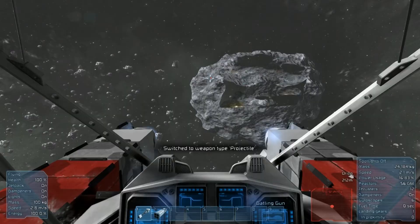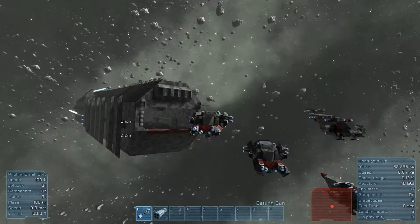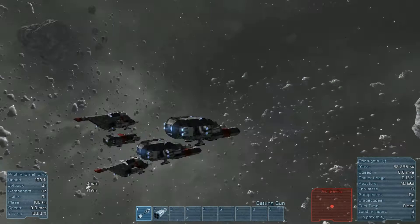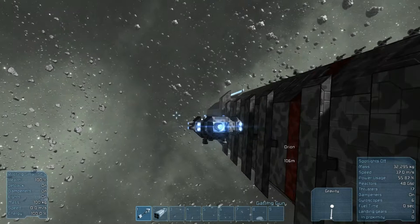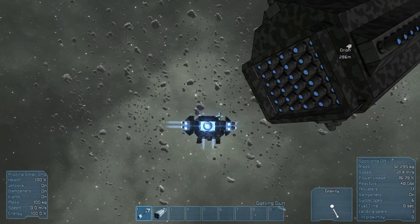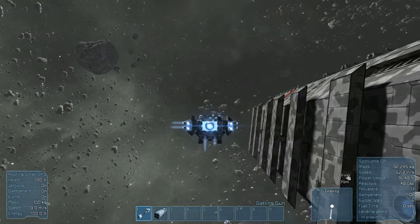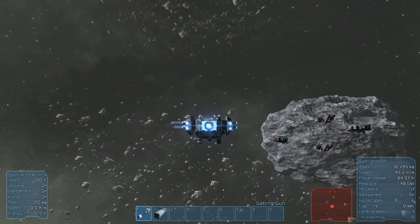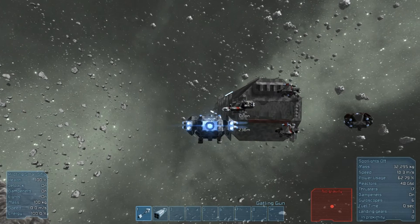Right now we have the fighter variant out. It climbs up in speed real fast — hop in the second one, Dan. We're going to do a quick formation run around the Orion. Dan had a random disconnect, so I'm going to do a quick run to show you how fast this thing is. Once it gets going fast, it is very maneuverable for a small fighter — designed to move in and attack real fast. There will be future updates, as it has some issues turning at high speeds.